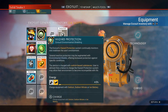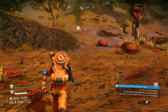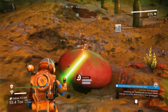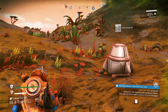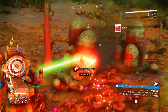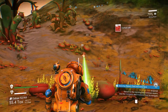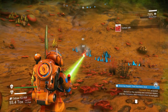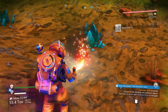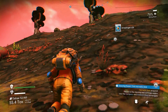Well, before I lose it all — all right, cool, hazard protection is up there again. Give me that ferrite dust, give me that carbon. I'm not scanning this stuff because I don't want to die, I need to get to my ship. Give me that dihydrogen. That's a good amount — all right, let's get up there quick.